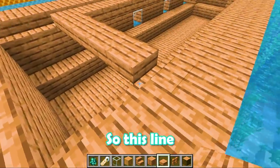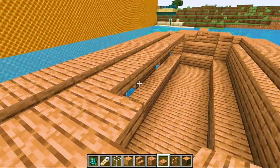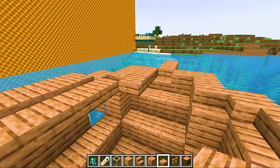If anyone asks, we did this on purpose. So this line, not a big problem. The boats in the Minecraft thing, they have trapdoors that go under the underneath.